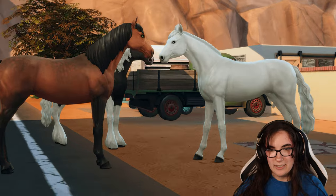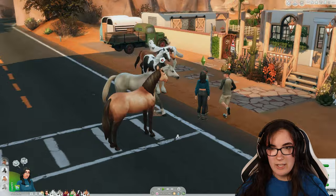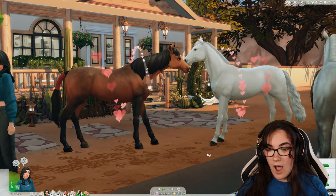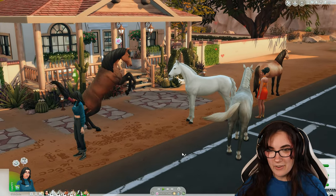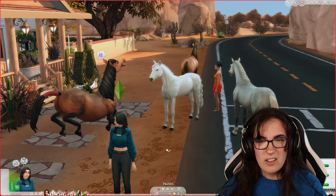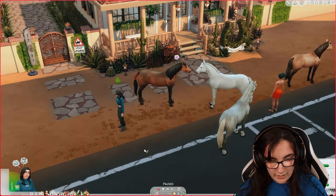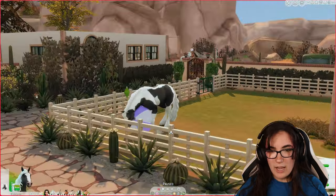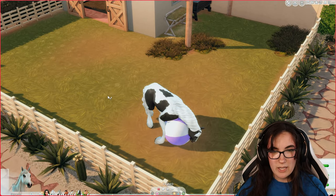I haven't seen foals in a while — actually, I have one in my current household. There are so many horses right now. They're doing it right here in the paddock — look at the little hearts! Penny will now be pregnant because I set it to 100% chance. Our next pairing is Prince with Dappleganger, who is having some fun with the horse ball.